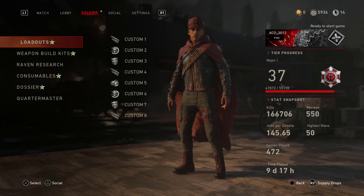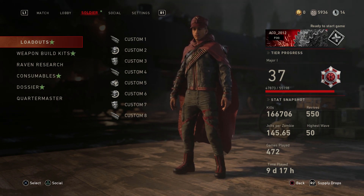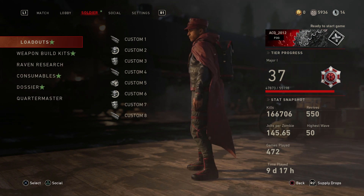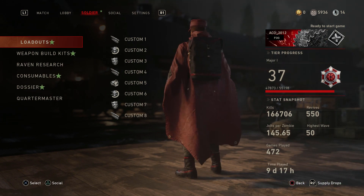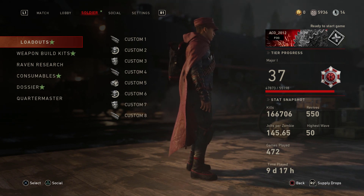And there he is — the Blood Raven Slayer. It's the same character model, but just look at the different color scheme. That dark cape — you can brag all day about having this character unlocked. Good luck and I'll see you next time.